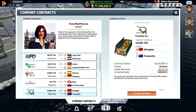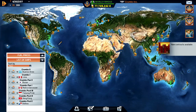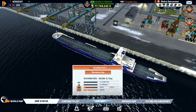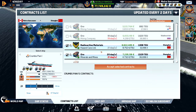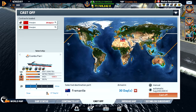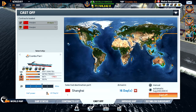Shanghai to Fremantle it is — five months. You are ready to go, we just need to get you to Shanghai. We have a contract for Shanghai — let's take two of them, but we need to speed up to get there in time. We have fuel for it — go.